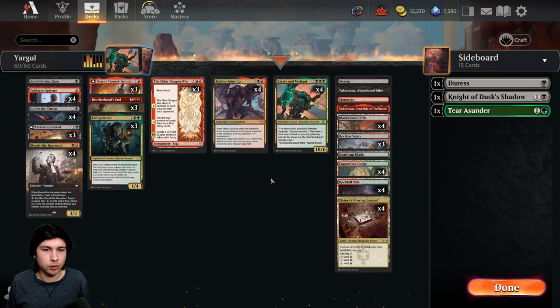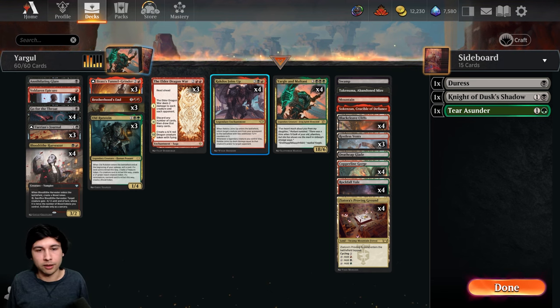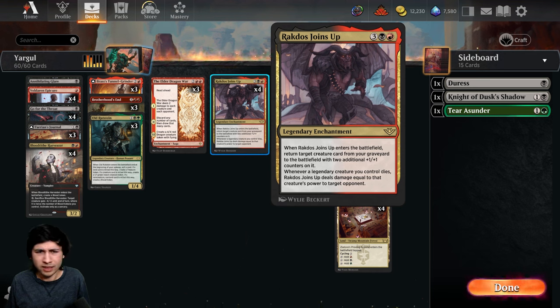In some matchups where they don't have access to any exile, you can also just attack with it after sweeping or something and just connect. Worst case scenario they destroy it, but if they destroy it, they take the damage — so it's kind of a win-win situation. Obviously there are downsides to this kind of strategy. One is there are a lot of white decks — or I wouldn't say a lot, but the white decks are incredibly good, and they're really good against this.